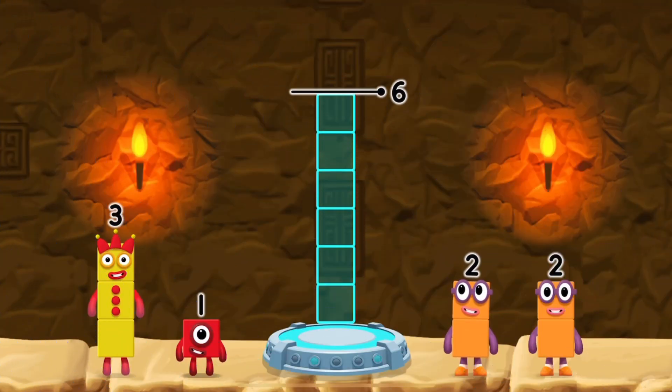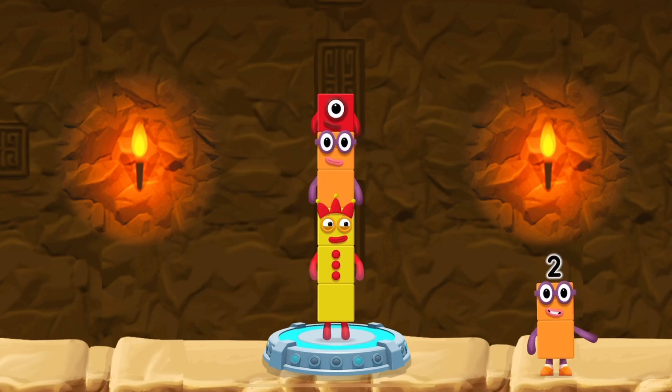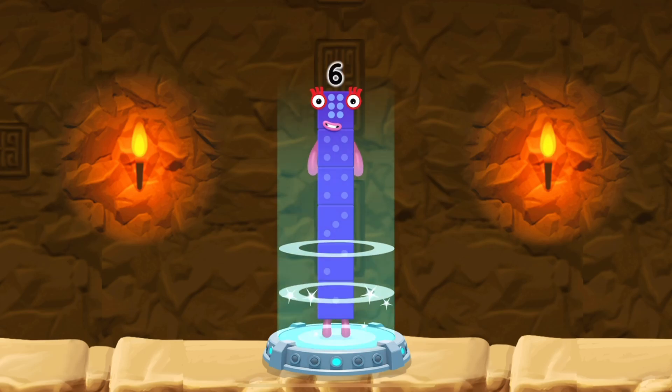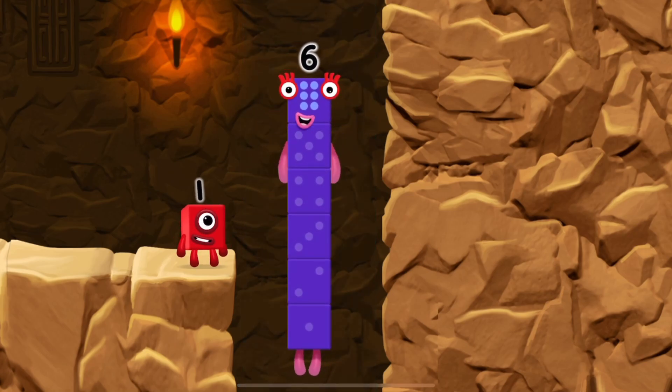Add number blocks to make six. Three, two, correct. Three plus two plus one equals six. I am six in the mix.